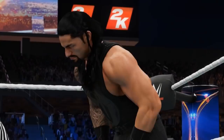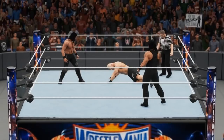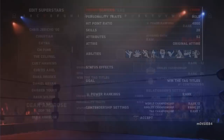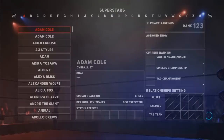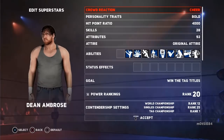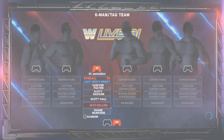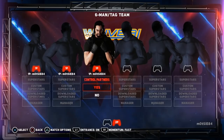Did you know it's possible to set default attires in both Universe Mode and in Exhibition Play? This one comes from Ross Baugod, who reveals the ability to set a default attire for a superstar which, when assigned, will automatically have that attire chosen as their default when selected from the Superstar selection screen. Whilst this is one that fans of Universe Mode may know, you might not know that this is also possible in Exhibition Play by choosing to edit superstars via the My WWE option on the main menu.